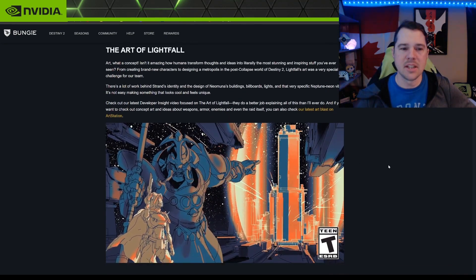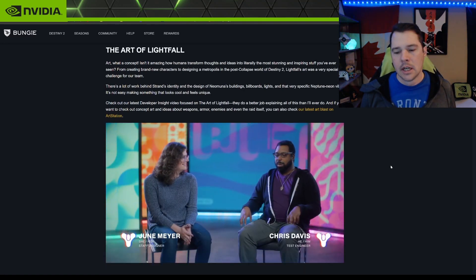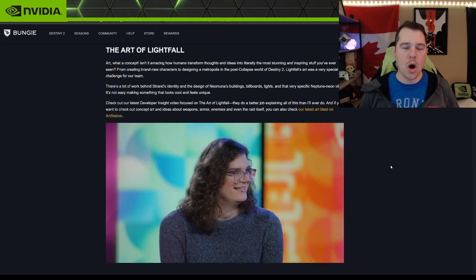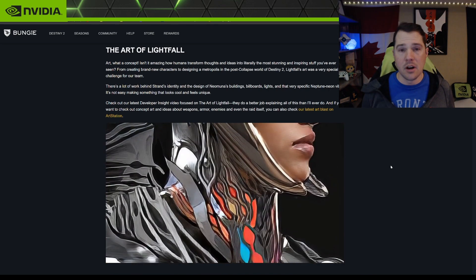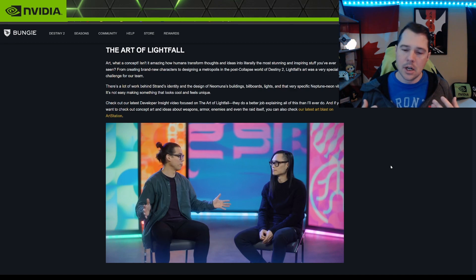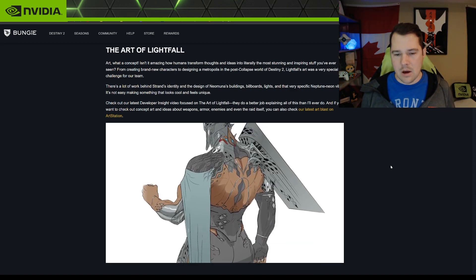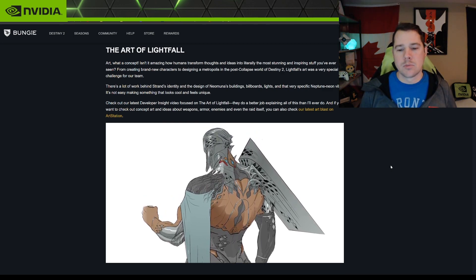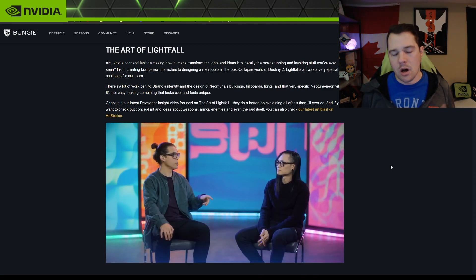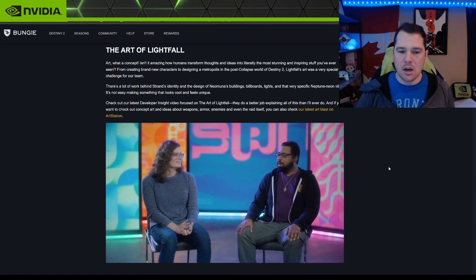They also created a clip showing all the art pieces made before putting the Lightfall DLC together, where developers explain where the ideas came from and how they came up with them. Pretty neat to see all the concept art before the game was assembled — go have a look.